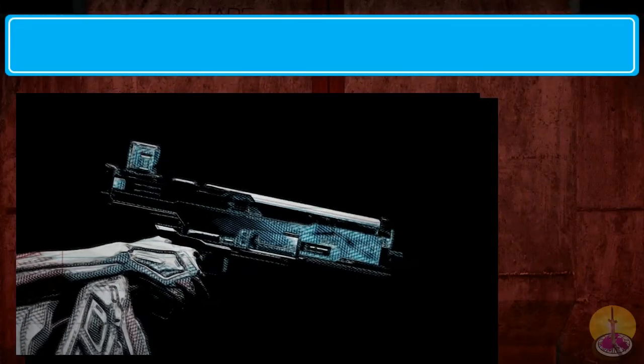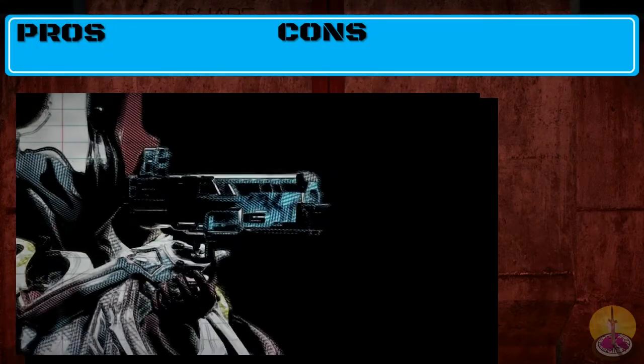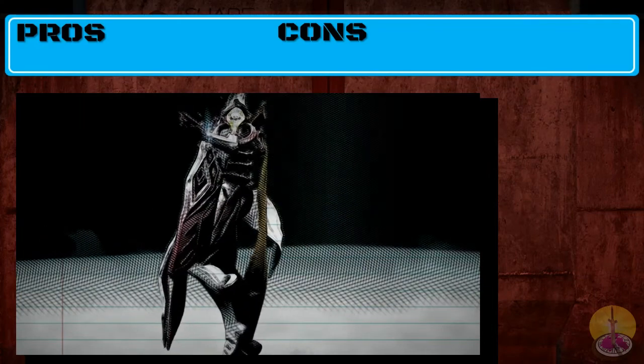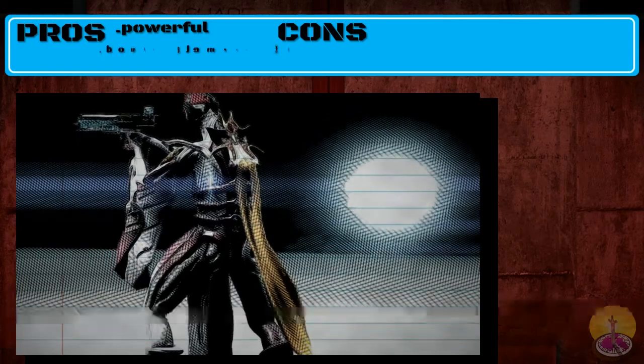Going on to the pros and cons of the Prisma Angstrom, which almost all relate to the regular Angstrom as well. On the pros: it is an incredibly powerful secondary. You can easily fit it with triple-double elements, which is always a nice bonus.